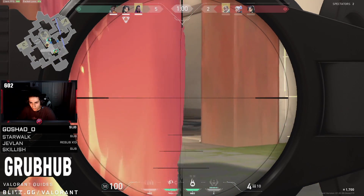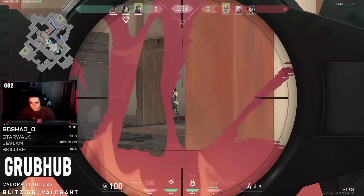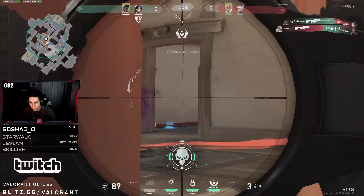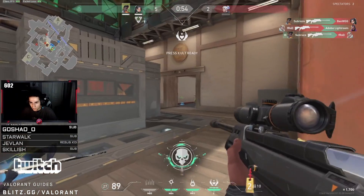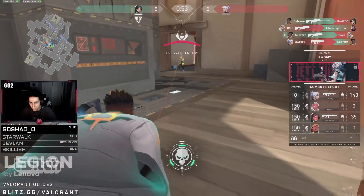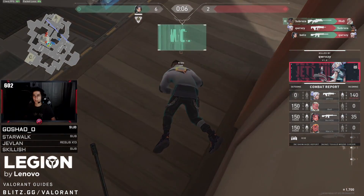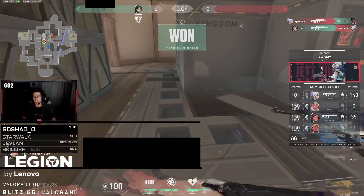Now that his teammates are near, he can start peeking angles. He plays the first two peeks perfectly — first clearing the angle to his right to make sure he is safe, then once the right angle is cleared he peeks the left side. However, on the third engagement we see just how important that previous wall was, as he is now pushed in and exposed to both the left and right angle, which gets him killed.